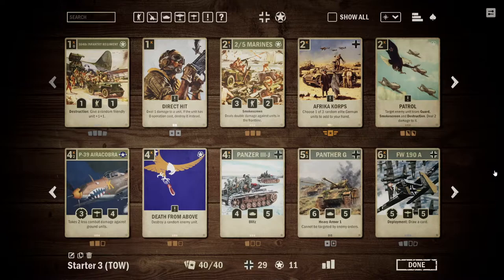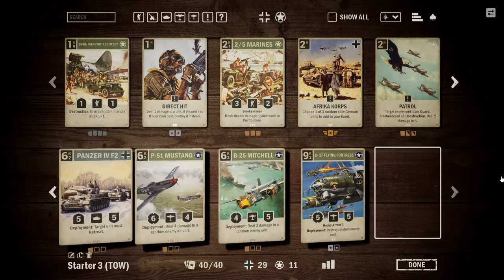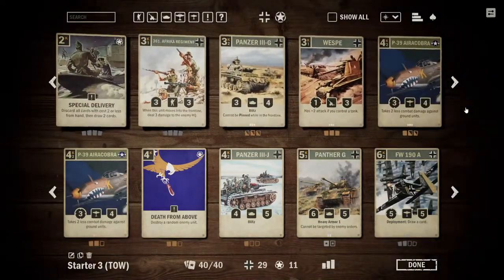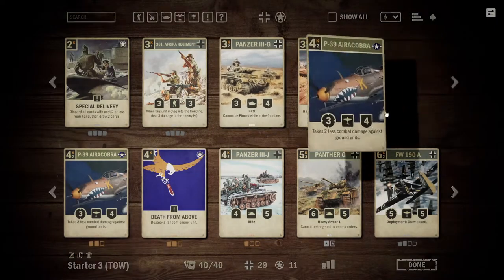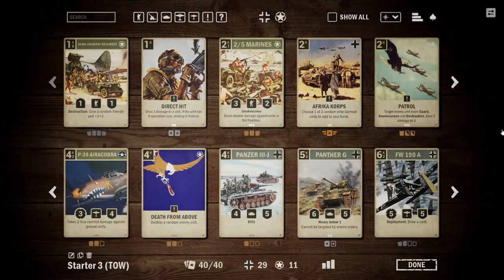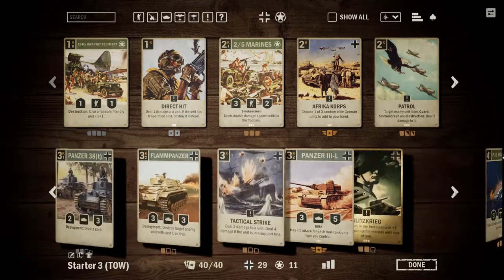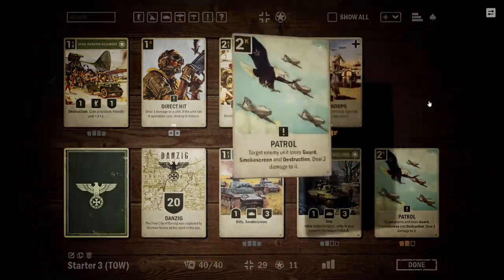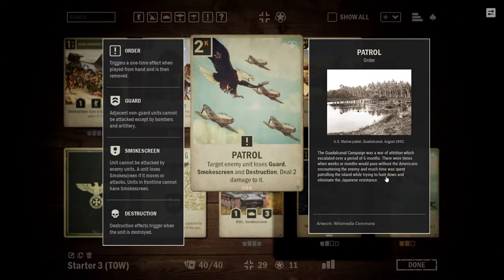We are getting to the point where there are numerous ways to build these decks, so I am just going to offer why I included some cards and also show you why you could include some of the other cards. The three cards I have included in this deck are Patrol, the Panzer 3G, and the P-39 Airacobra. These fit well into a sort of mid-range or semi-aggressive but also defensive build. Patrol serves as good removal, but is also great at removing guard from units in order to allow us to attack into the enemy HQ.